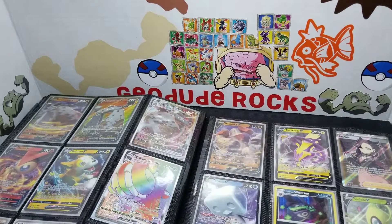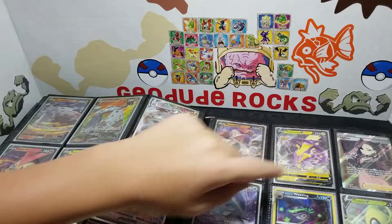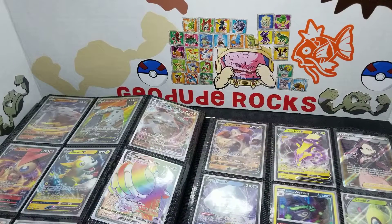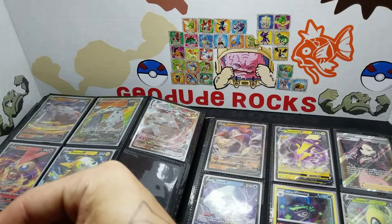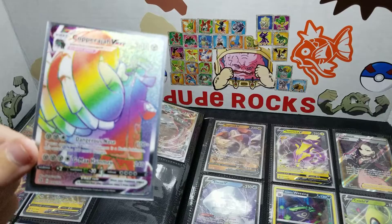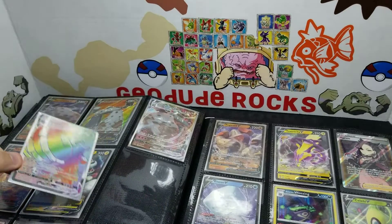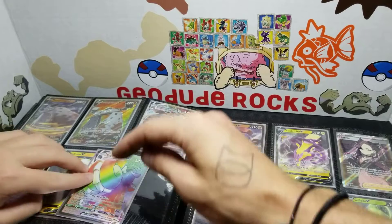That has more HP than White Kyurem. This has more HP than White Kyurem. It doesn't even have HP. That one we didn't record, because we had a couple packs we didn't see, and I was just like, I'll open them — we probably don't have anything. The first rainbow — delicately hold it. Gen 8. We didn't even get one in Gen 7 when they first came out.